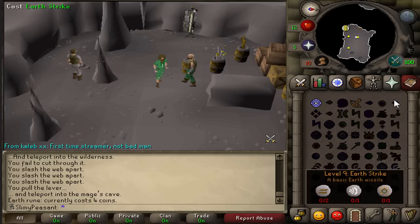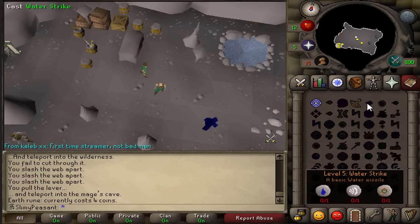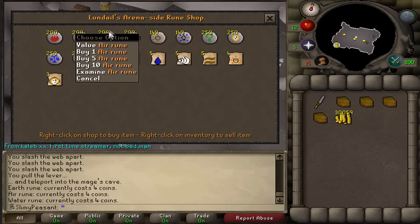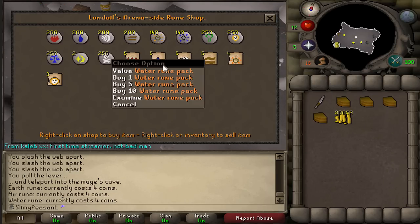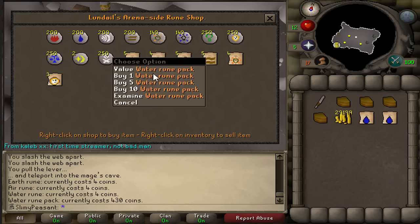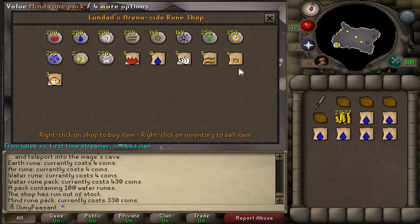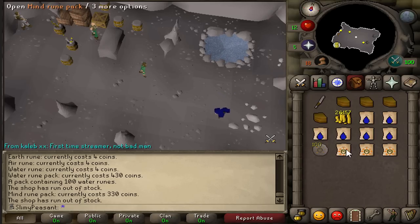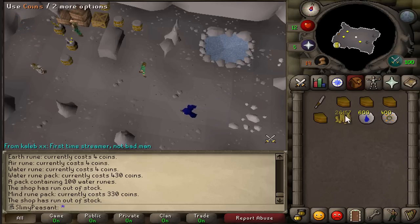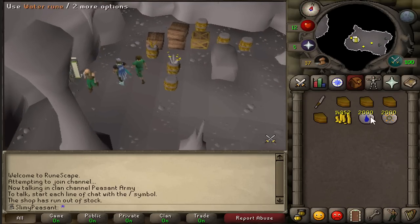I'll probably get to level 5, potentially level 9 from these quests. I'm going to go with Water Strike — that's water runes, air runes, and mind runes. I'll buy loads of water runes and mind runes. I'm going to hop worlds and keep buying until most of my money's gone. There we go — all the runes bought. Just got to get an air staff now, which I can buy from the guy in Varrock, and all good.